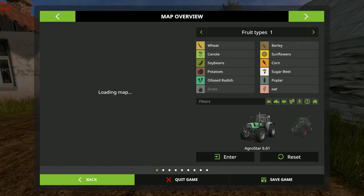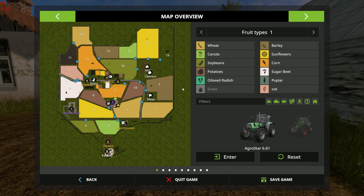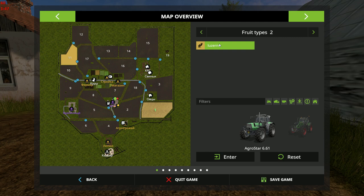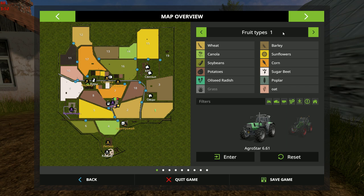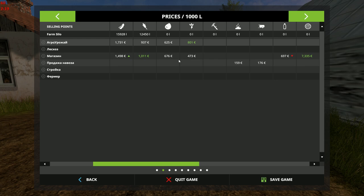Let's have a look at the big map before we get too far, just so you guys can see what sort of layout we're dealing with. Wow, looks a little bit different in the native language, doesn't it? So here we are — a decent sized little map, good for single player. We own one field at the outset, which is field one oddly enough, and the rest of course are up for sale.